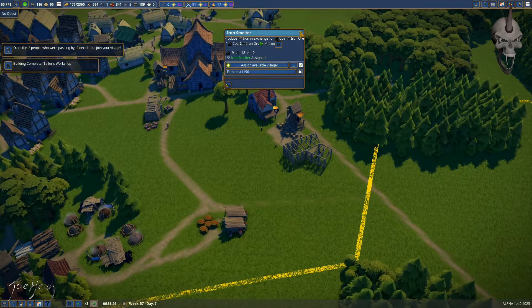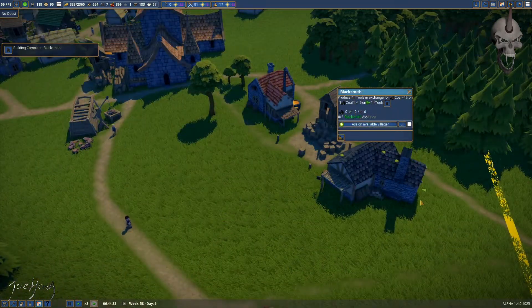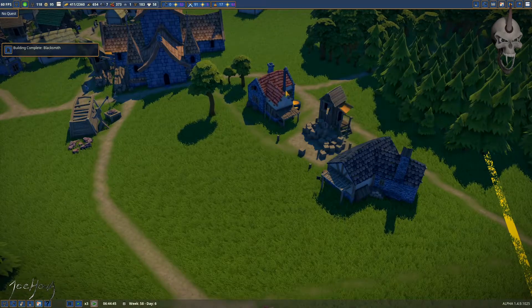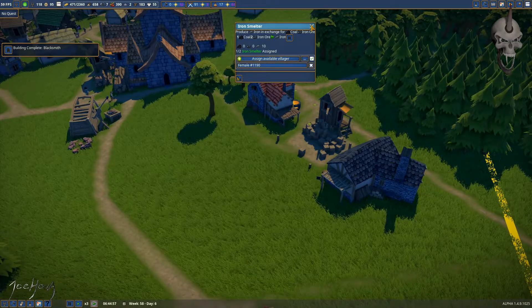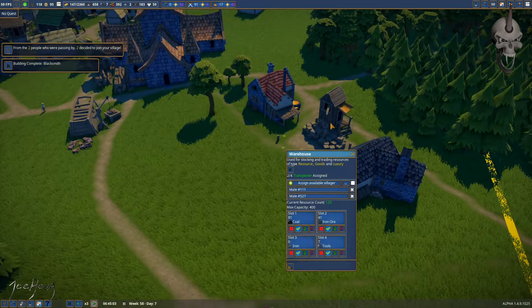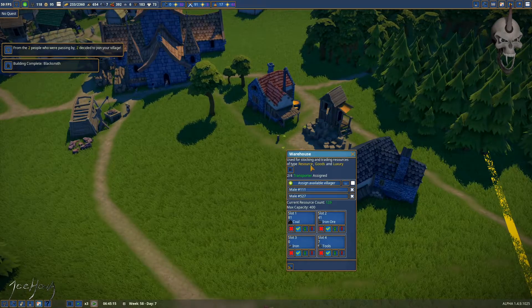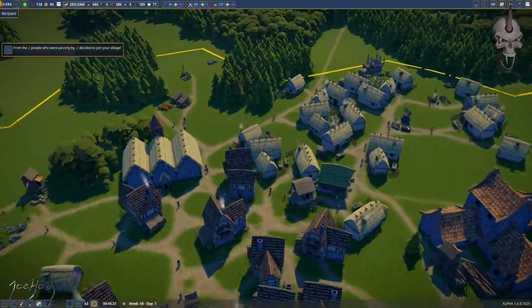Nope, we're out of villagers. All right, we've got a blacksmith now. Can I get more iron smelters? Nope. We've got coal, we've got iron ore — just haven't produced a lot of iron yet. This means I can free up this guy — he doesn't have to store tools anymore.